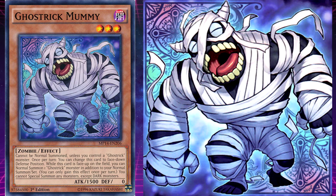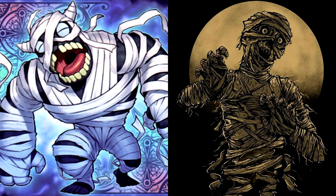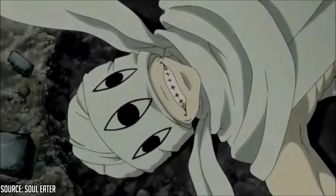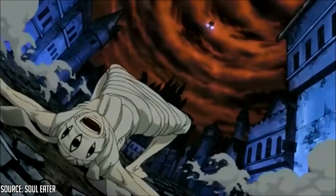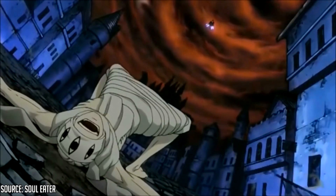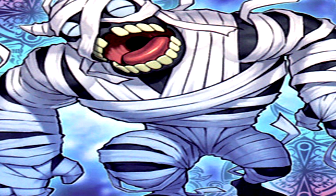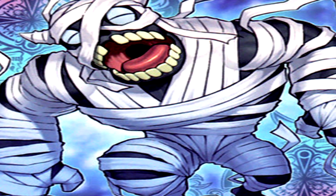Ghost Trick Mummy's unique effect is: while this card is face-up on the field, you can normal summon one Ghost Trick monster in addition to your normal summon or set per turn, but you cannot special summon any monster except dark monsters. Mummy is based on the Egyptian mummy — mummification being the process of preserving the body after death. Horror movies made mummies come back to life wandering the earth, sometimes looking for pieces taken away from them after death — usually from living people.